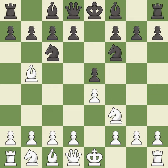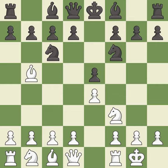Nf6 develops the knight and attacks the undefended e4 pawn. Castling gets the king out of the center and activates the rook. Nxe4 captures the e4 pawn and places the knight in the center of the board where it controls many important squares. D4 opens up the center, attacks the e5 pawn and allows the dark-squared bishop to develop.